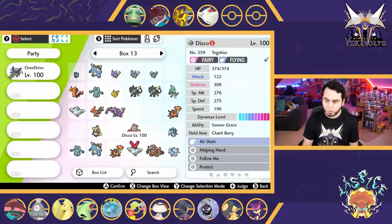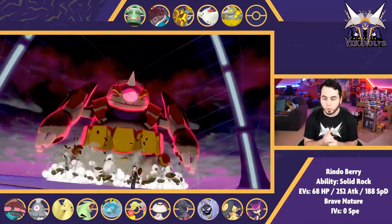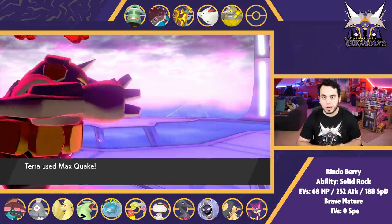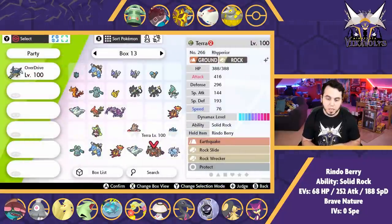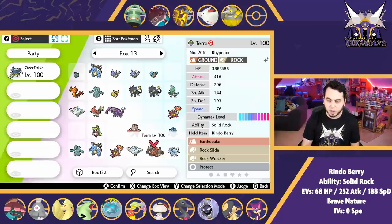We've got Terra here, bringing Rhyperior. This is a very specially bulky Rhyperior with the Rindo Berry, which reduces the power of Grass-type moves, allowing me to take on Venusaur, potential Salazzle, Ninetales with Solar Beam, any of those Grass-type moves, Comfey, things like that. If I can boost Special Defense with Max Quakes, that's really solid. I have two Rock moves — Rock Slide and Rock Wrecker. Rock Wrecker is a 150 base power Rock-type move that makes you recharge, like Hyper Beam or Giga Impact, but as a max move it's much stronger than Rock Slide and has enough base power difference to secure a KO on Araquanid when Dynamaxed. That is why I have Rock Wrecker — Rock Slide doesn't pick up the KO on max HP Araquanid when using Max Rockfall, whereas Rock Wrecker does. Otherwise it just does way more damage when not Dynamaxed.